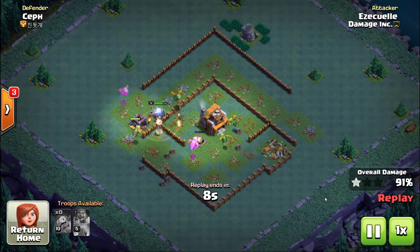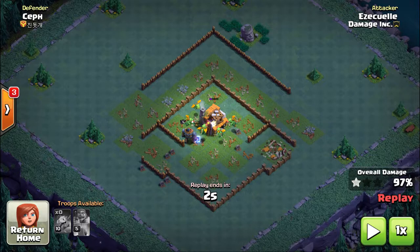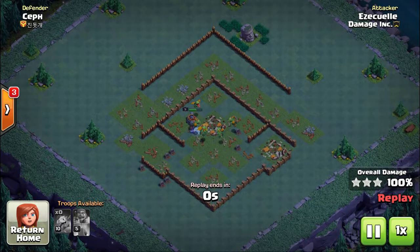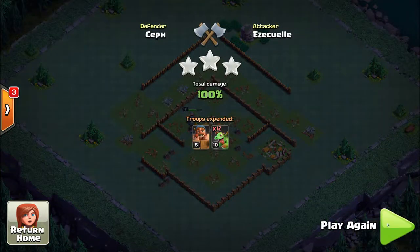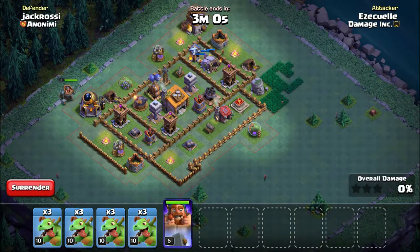In this attack, using a common strategy — kind of like in the home village we'd call this a surgical deployment or surgical strike — you put troops on specific defenses in specific areas instead of dumping them all in at once. You don't really want to do that with baby dragons because their ability is the enraged ability, and in order for it to work they need some space. If they get too close to each other the ability no longer works, and it gives them like 100–120 percent extra attacking power, depending on the level of the baby dragons.